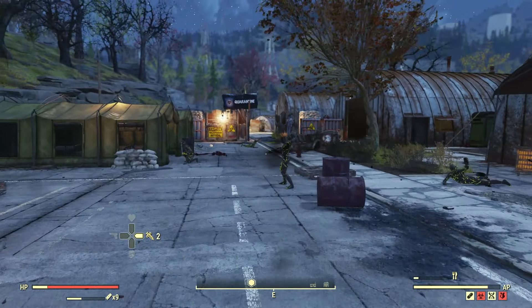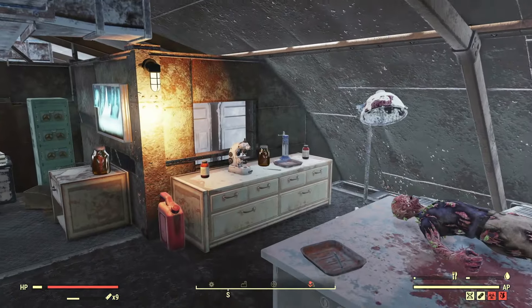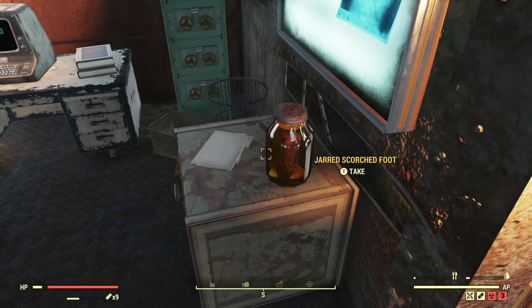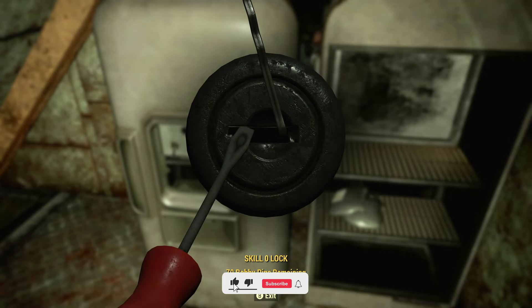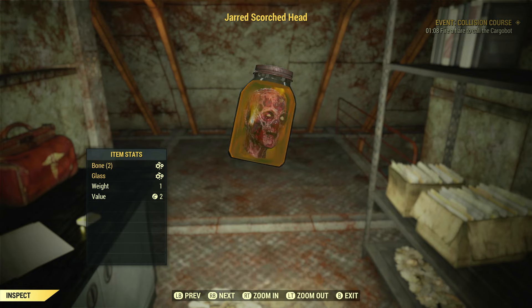Now we're going to the second hangar and then going up the stairs. After you're on top of the stairs you'll see two jars — pick both of those up and then make your way towards the back. When you get in the back you'll see a couple of jars on the shelf, and then you'll need to unlock the refrigerator to possibly get a jar in the very bottom. That's how you get these jarred scorched parts.